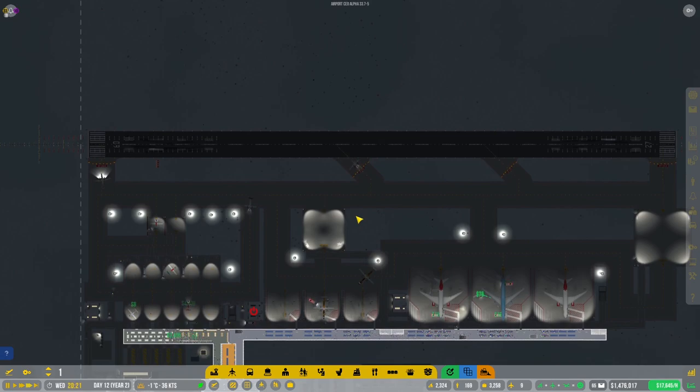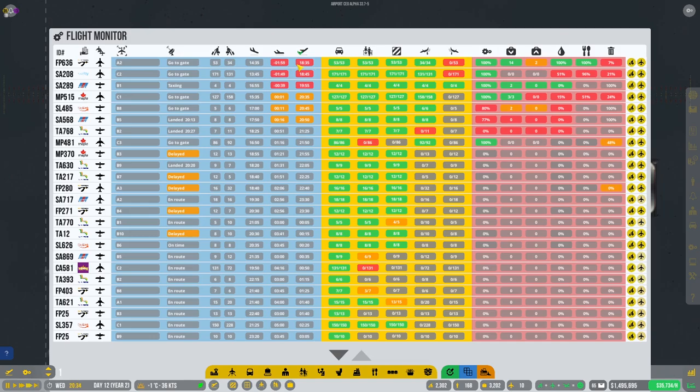Definitely that next runway is important for us at the moment, and I think we have enough money to go ahead and build it. I think we're going to get all of them out of here now, so hopefully that means we're going to be back to normal soon. That's a little weird, but hopefully that was the last one and it will act a little bit more normal now. I'm also pretty keen to see if we can get some of these sorted out — there are some massive delays over here.